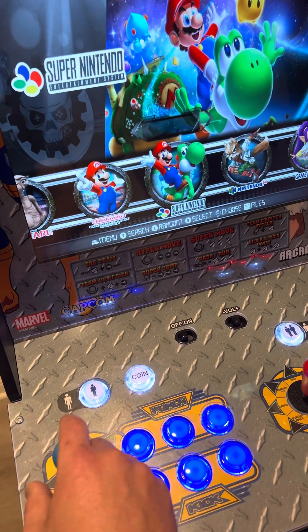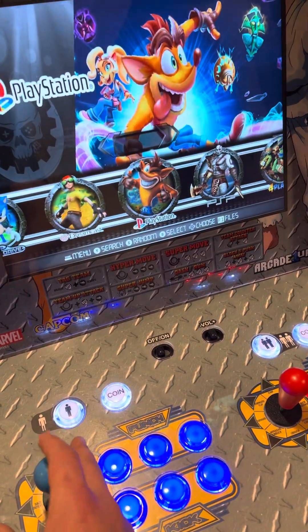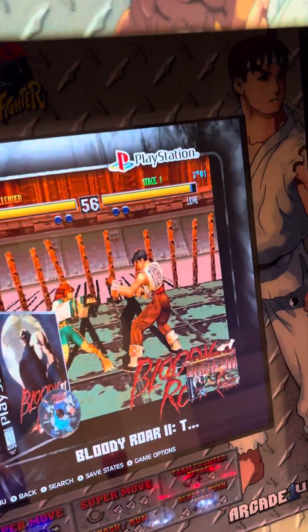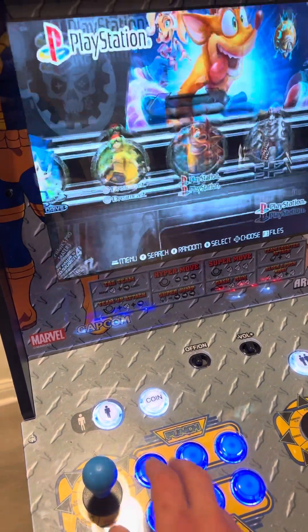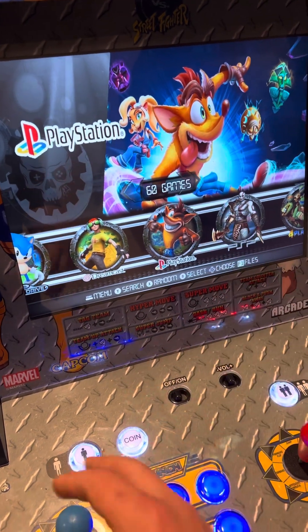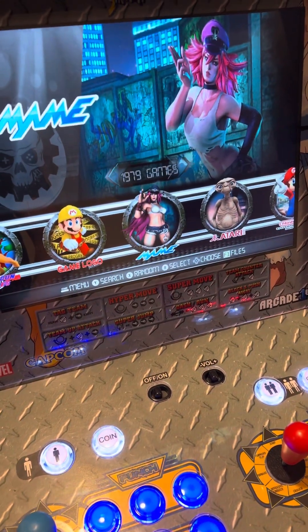If you have a lot of games — this one has thousands — you don't want to search all games. You want to search in a specific console. For example, if I go to PlayStation, I search for a specific game in PlayStation. If I'm not sure of the console, I can just search in the main menu, and that will search all the games throughout the entire library.